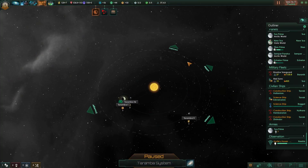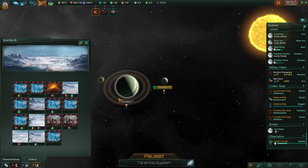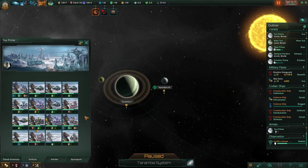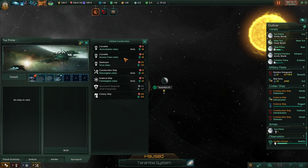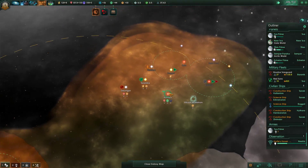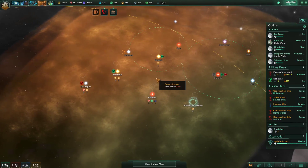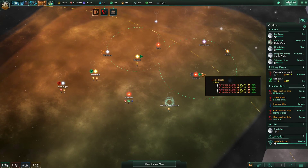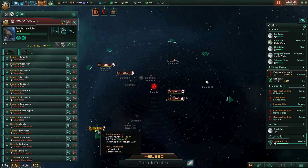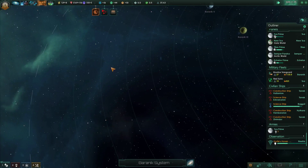Colonizable world in Taramba! We can clear those tile blockers - and these actually, we can clear everything here. That is a great world. We'll build, and I guess this will be our third sector. That would give us some influence to start building around here, so we may not even need to spend any influence on a frontier outpost. We'll take these crystalline entities out.